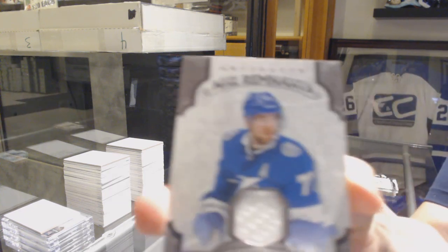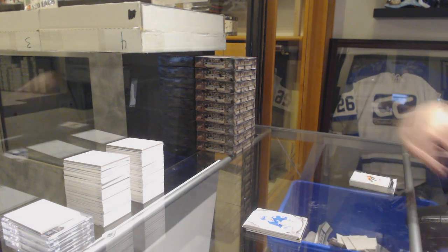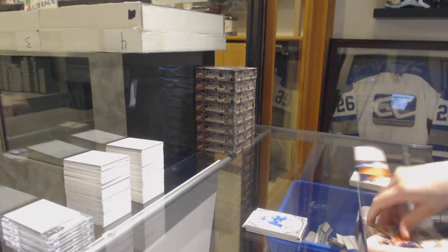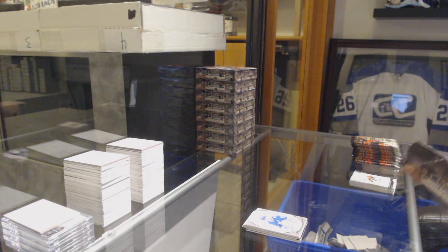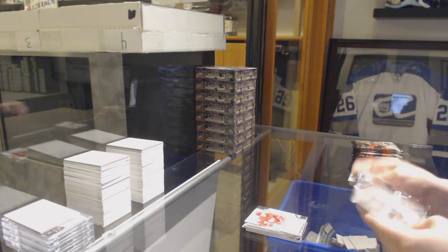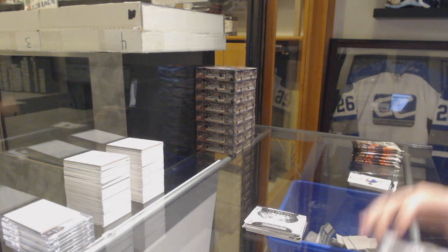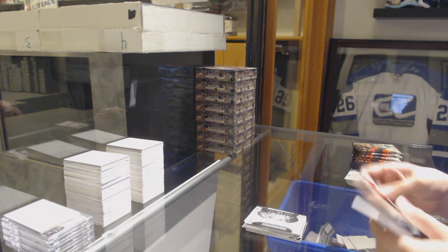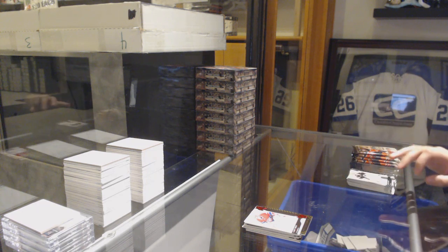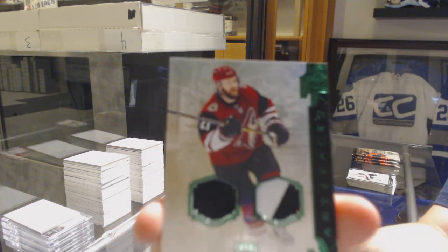With a Remnants jersey of Victor Hedman. We've got a Philip Zadina Rookie, number 2999. Rookie Redemption of the Toronto Maple Leafs. Oram of Nikita Kucherov. Number 299, Ruby of Carey Price.